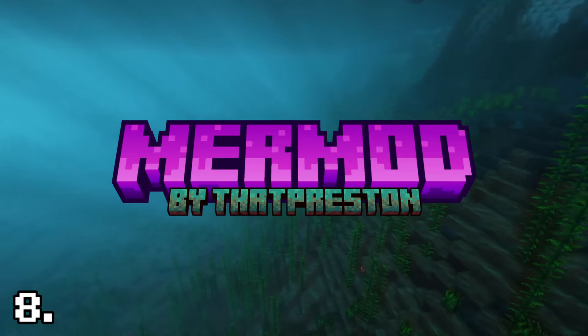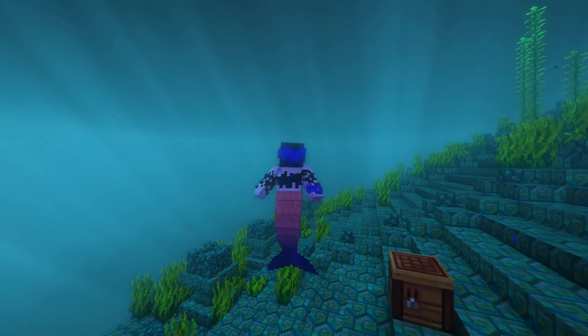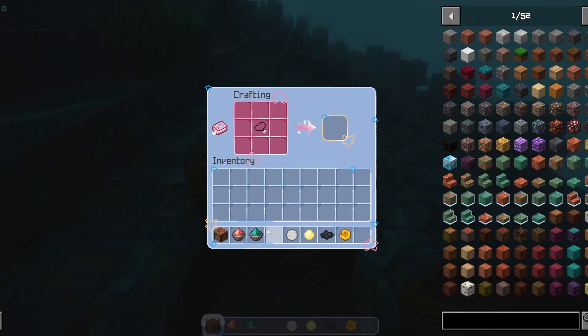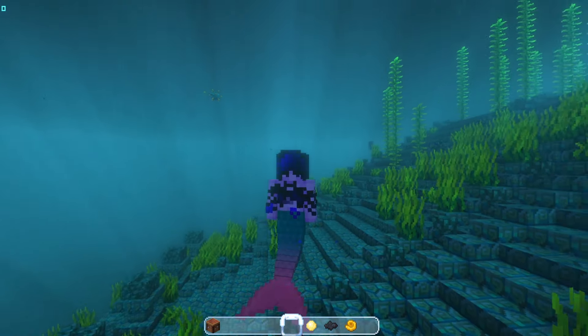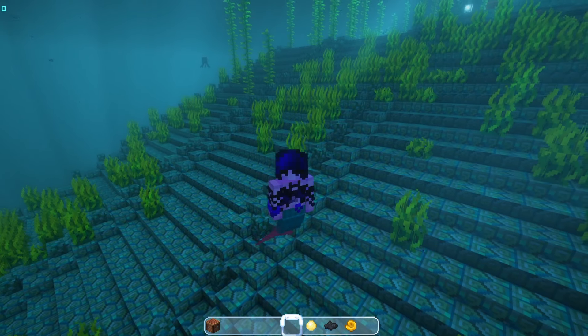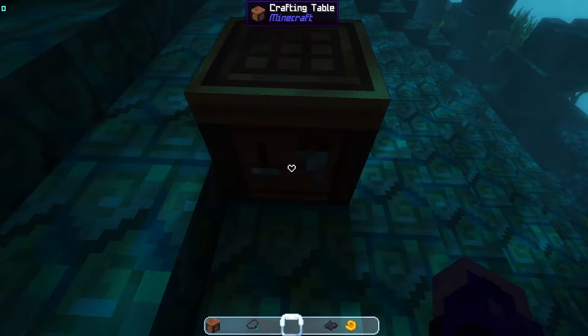Myrmorph by That Preston. The Myrmorph mod will transform you into a mermaid or Myrperson, which is perfect for exploring and immersing yourself in the oceans. Myrmorph adds a magical sea necklace that will give you a mermaid tail and underwater ocean powers like water breathing and night vision. You can customize your tail in all sorts of ways — colors and gradients, and other cool variants.